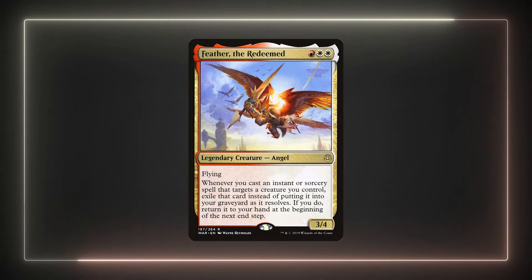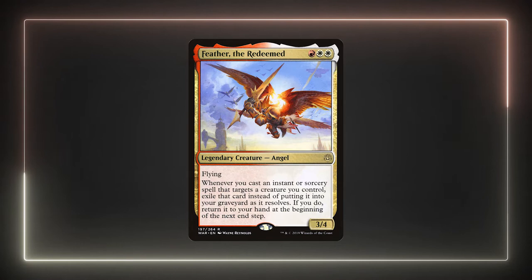Our primary win condition is killing our opponents with commander damage. We're going to amass a ton of cantrips into our hand to assemble Feather into her best possible self at instant speed to beat them down. We have several ways to increase her power with various cantrips. Some of them can provide useful abilities like trample and double strike to further increase our damage or provide evasion. On top of the cantrips, I'm also including several artifacts and enchantments that will also increase her lethality.